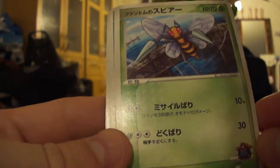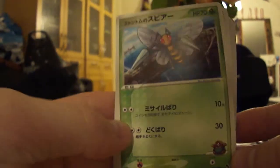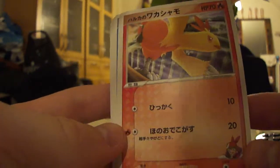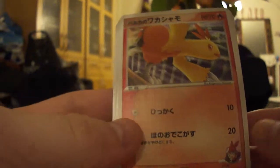Then comes Beedrill, which is Phantoms - yeah, Phantoms Beedrill. Very cool indeed. Next up is May's Combusken. This is cool - very nice to have one of May's Pokemon here.